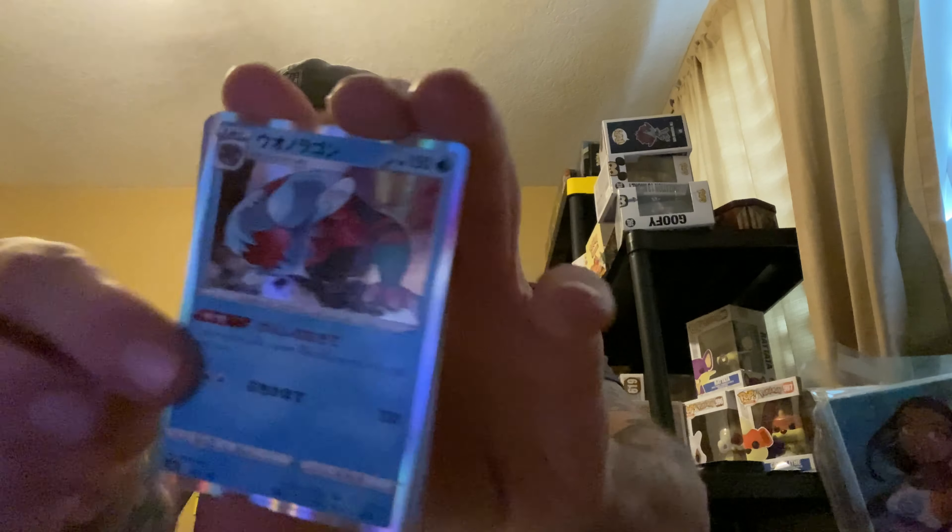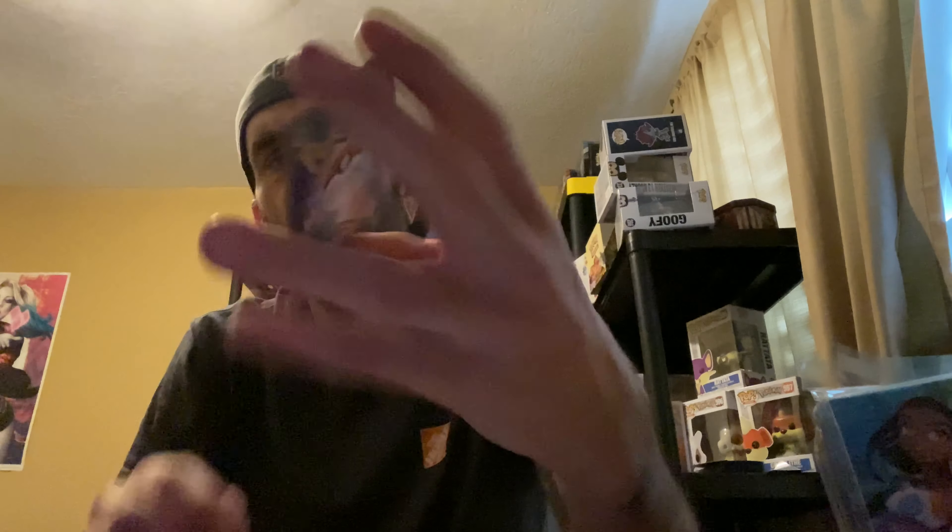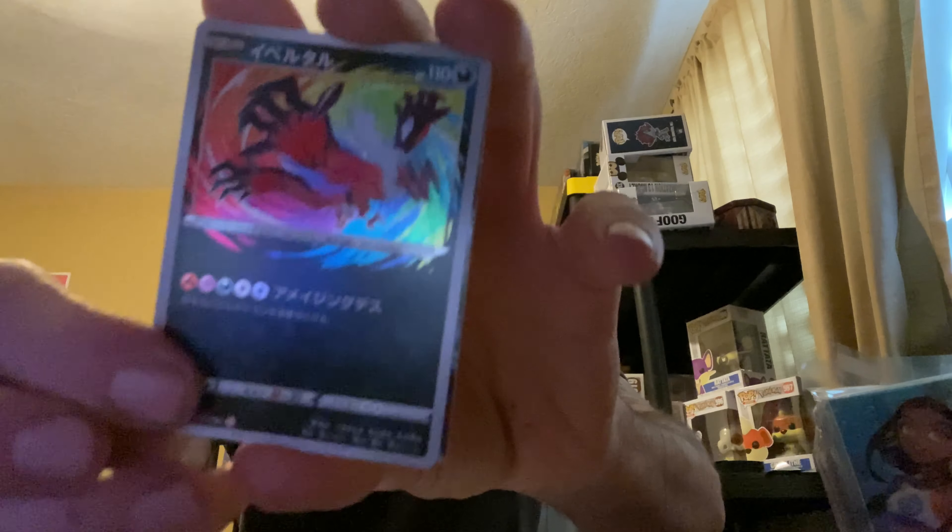Here we go - Bisharp. Here comes the hollow. Oh nice - amazing rare! We got two amazing rares in one box - that is amazing! Rillaboom and a reverse hollow. I have a feeling something is going to come good - that's two reverse hollows in a box.